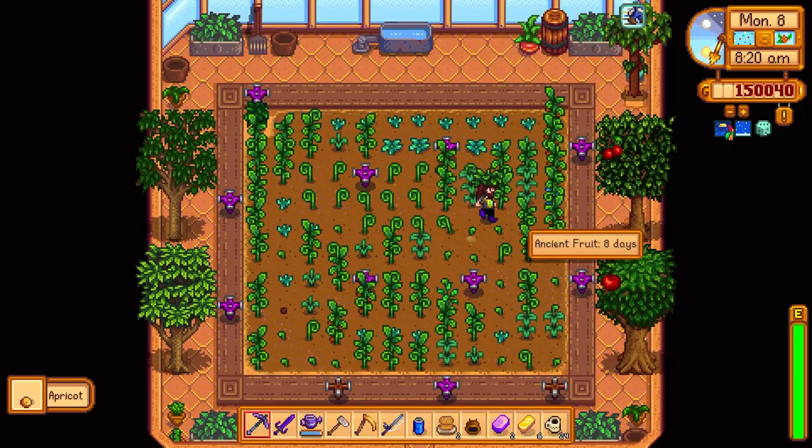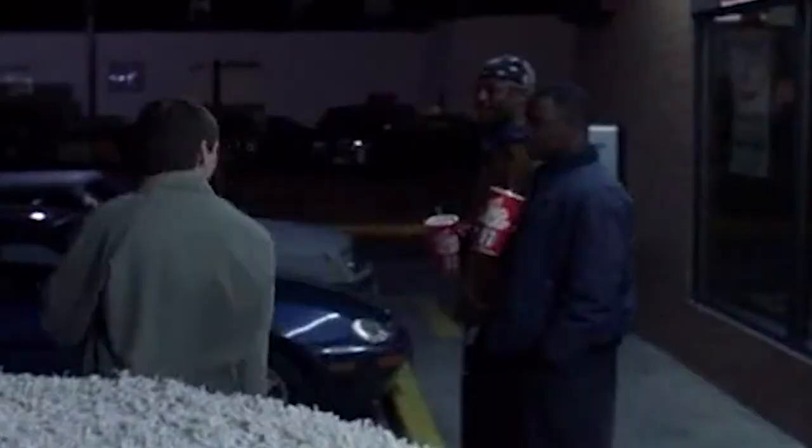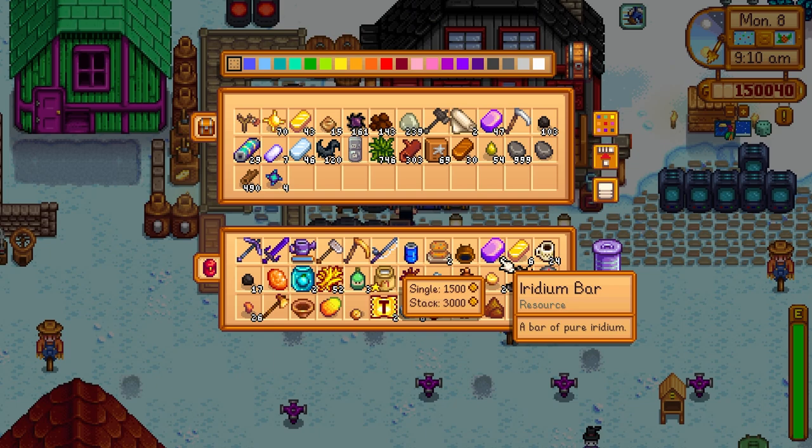Oak resin, syrup, and we got another ancient fruit done. We can put that in the keg. The Festival of Ice has begun at Marnie's Ranch. We're definitely going to win this year again — no one can take us on.